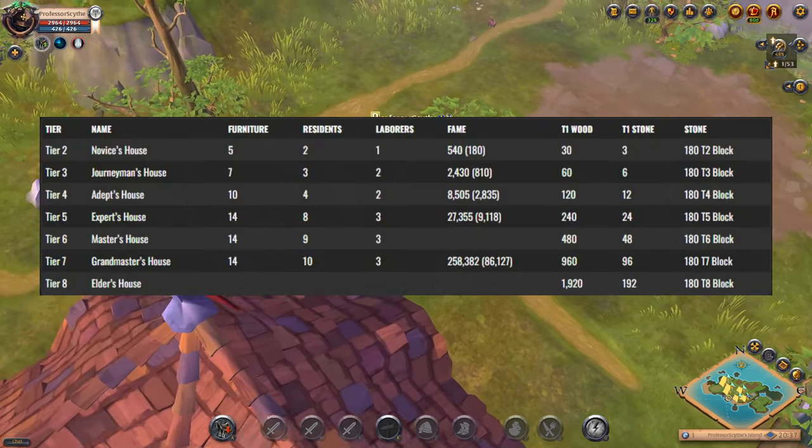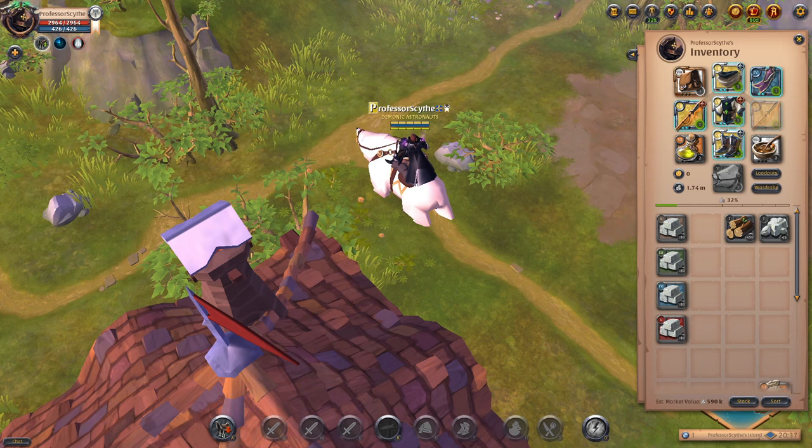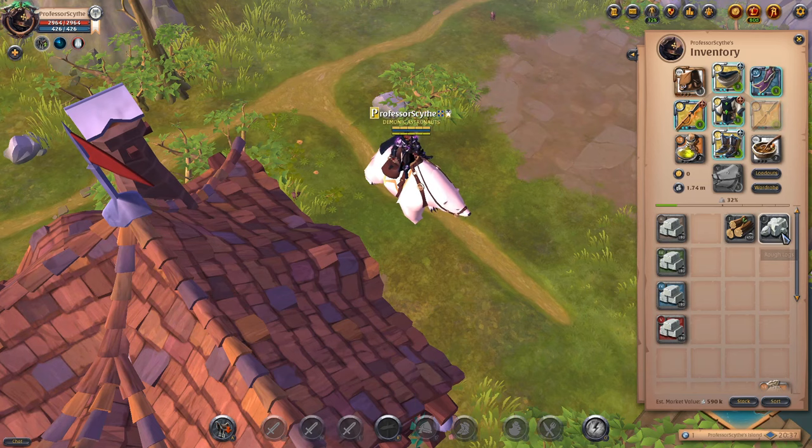Here is a chart showing the different types of tiers of houses we're going to be building, as well as the material needed to build them. Tier two is the novice house — we're going to need 180 tier two block, 180 tier three block for the next one, as well as tier one wood and tier one stone come with all of them. You can pause the video here and use this as a reference point. Currently in my inventory, I have the setup to go straight to a tier five house: 450 rough logs, 45 rough stone, and 180 of each tier of block.